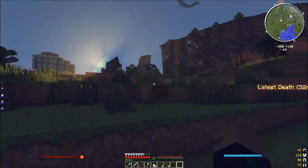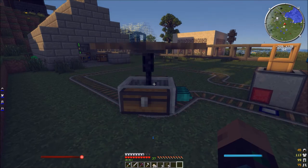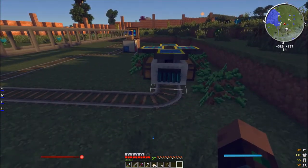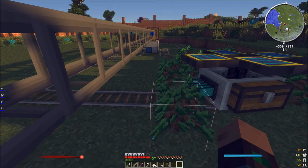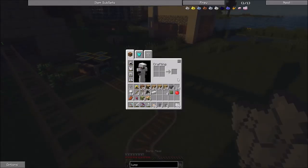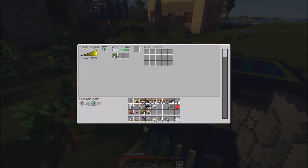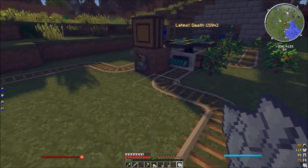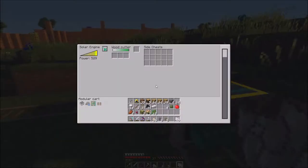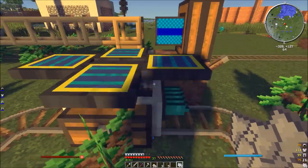Alright, here it goes — it's almost daytime and it's going to register sunlight soon. There it goes — it has power! And so now it will go around and it will plant the trees. You can kind of hear it moving around. Oh my gosh, there it goes. And it will plant those all around. It dropped off all the saplings!